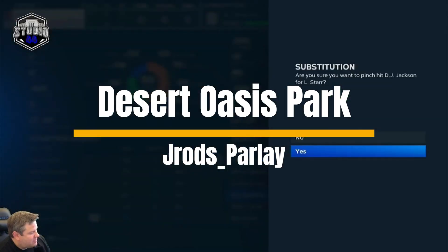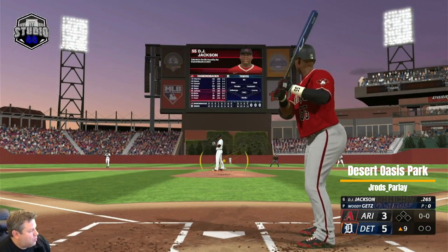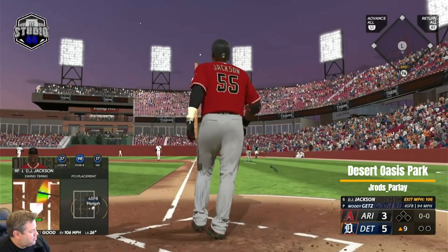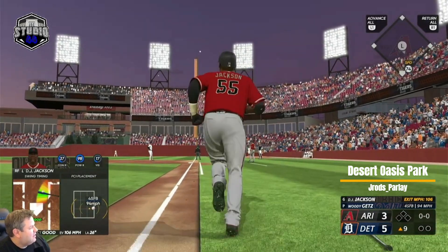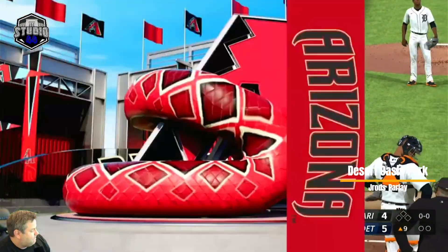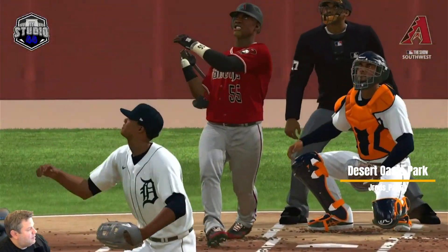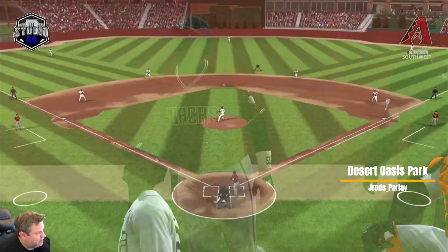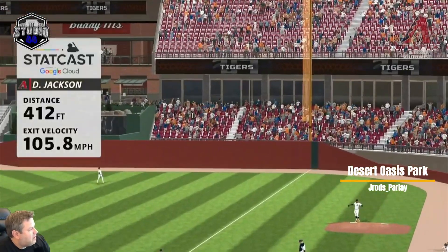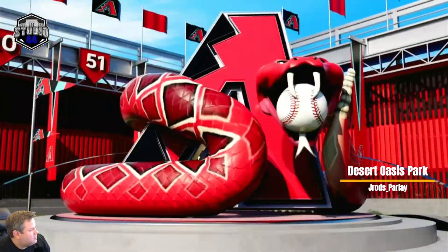DJ Jackson is pinch-hitting for Leonard Starr in this situation. This is Desert Oasis Field. First pitch - goes down and gets it. No doubter, up against the glass out there. Desert Oasis Park by J-Rod's Parlay. I like this one - it was very clean, very simple, but it had a lot of little targets here and there. I like the fountain out there. DJ Jackson almost gets it to the top row of the luxury seats.